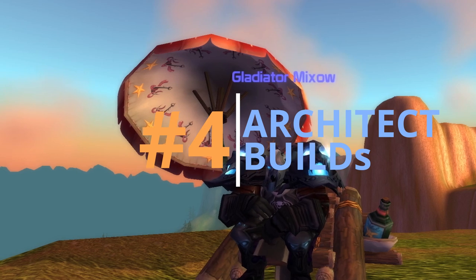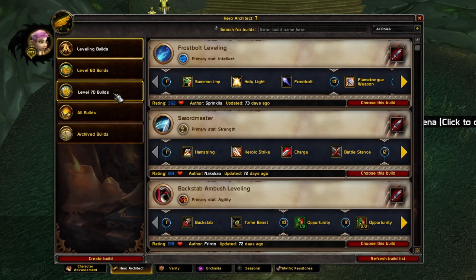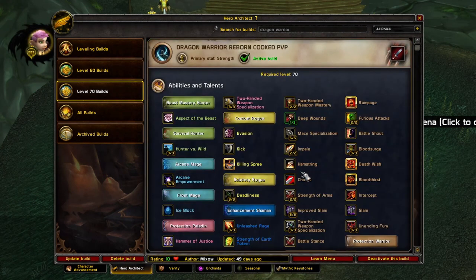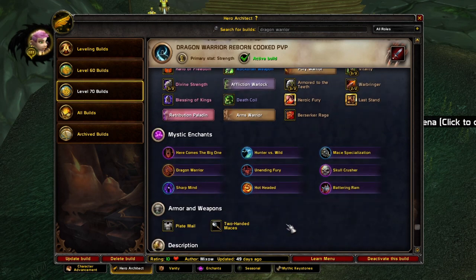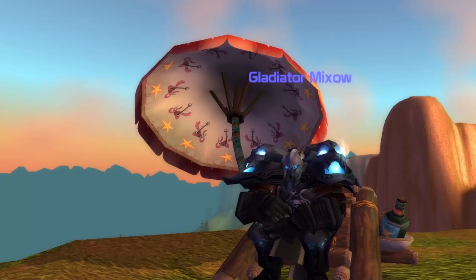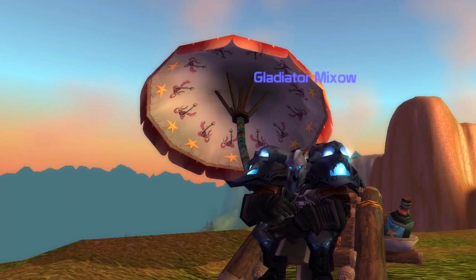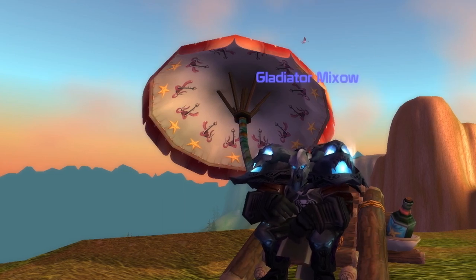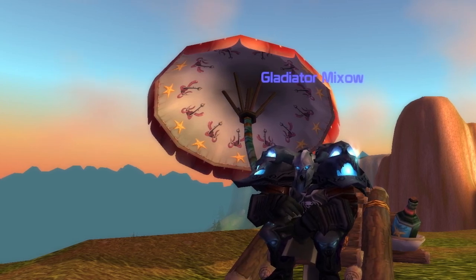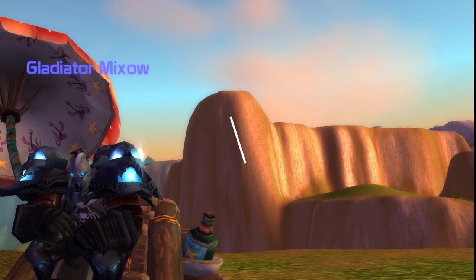Number four: use the Architect builds. If you're completely new to Ascension and have no clue how to make a good build, use the Architect builds. Go to the Level 70 builds on Area 52, type in the random enchants you want to use, and look for the specific build you want to play. The Architect will explain which random enchants to use and which skills are best. Over time you'll change the build and make it your own — that's how you learn.